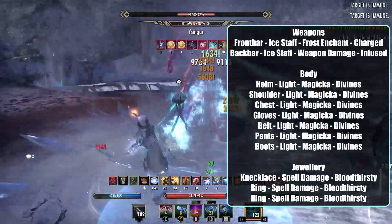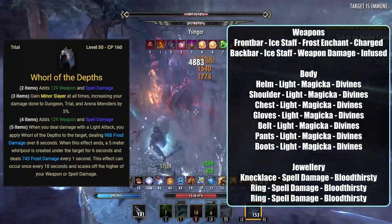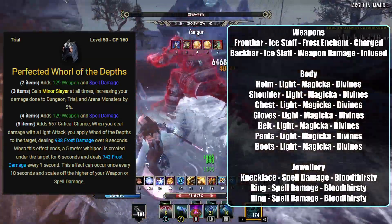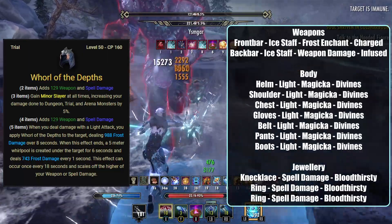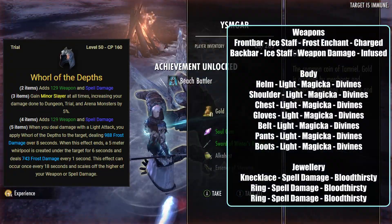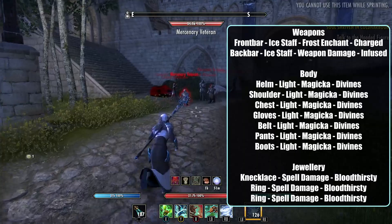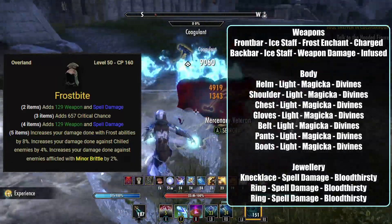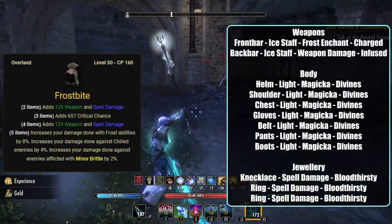Moving on to the sets themselves, starting with the body pieces. For the chest, waist, hands, legs and feet, we are taking the Whirl of the Depth set, which is a trial set found in Dreadsail Reef. There is a Perfected version from Veteran difficulty that adds extra critical damage, and the Unperfected is from Normal difficulty. The set adds weapon and spell damage and gives us Minor Slayer at all times. When we deal damage with a Light Attack, it applies a DoT that deals Frost Damage over 8 seconds, and when the effect ends, a 5-meter Whirlpool is created under the target's feet for 6 seconds dealing Frost Damage every second. Another set we can use is the Frostbite set from Blackwood Overland Content or a Guild vendor. It gives weapon damage, spell damage and critical chance, and increases the damage of our Frost Abilities and damage against chilled enemies and enemies afflicted with Minor Brittle.